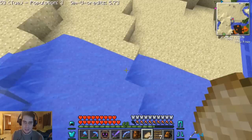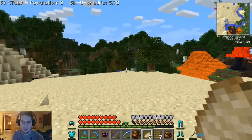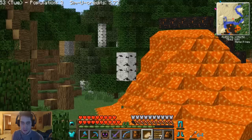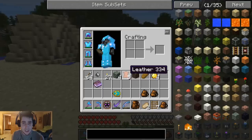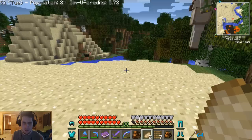We have a couple of choices. We can go towards the nether, which you can't really step on, so probably a bad choice. Looks like there's a snow biome over there and a forest here — I'm thinking forest. There have been other suggestions to switch my path to something different, so I think we'll do that. We're not going to use the Ender Dragon right now, we'll explore by foot.